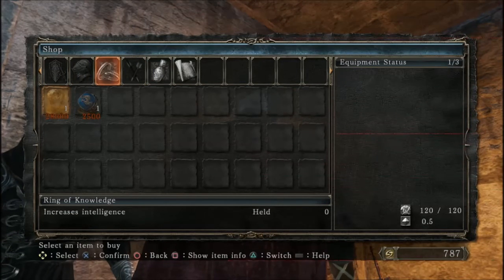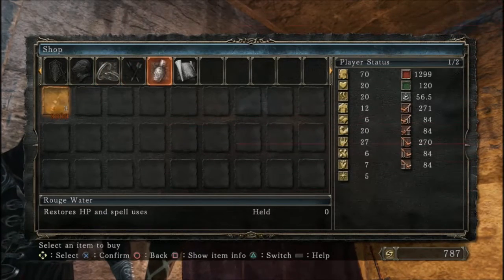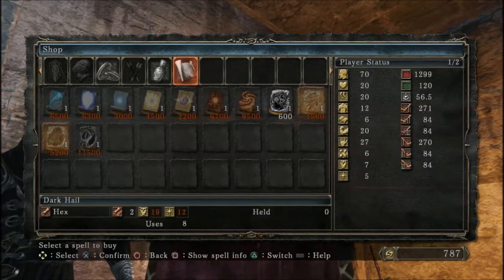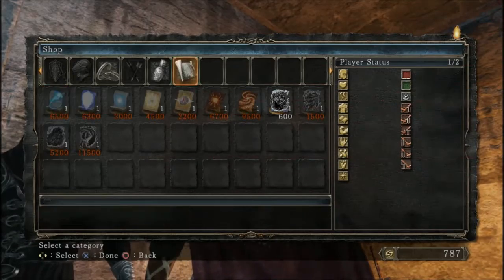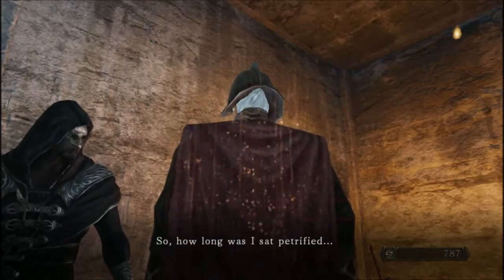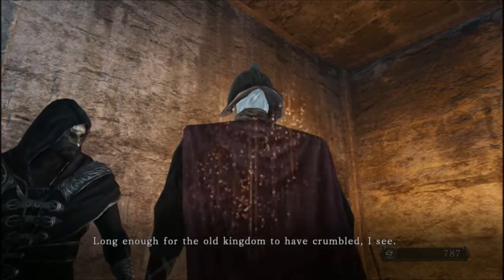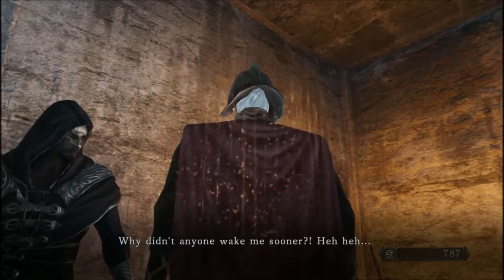He also sells the ring of knowledge which increases intelligence, the lingering dragon crest ring which increases the length of spell effects, rogue water which restores HP and spell use, and various other spells. But I don't have enough intelligence to use any of them — my character's a dumbo. But seriously, we don't have a use for them. How long was I a statue? Honestly I have no idea. More than enough for the old kingdom to have crowned its soul. Well yeah, the old kingdom's gone, but I'm becoming a new king.